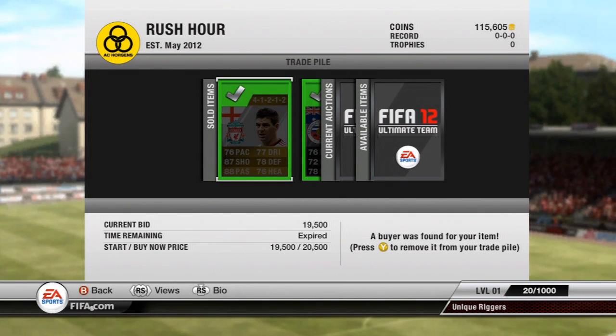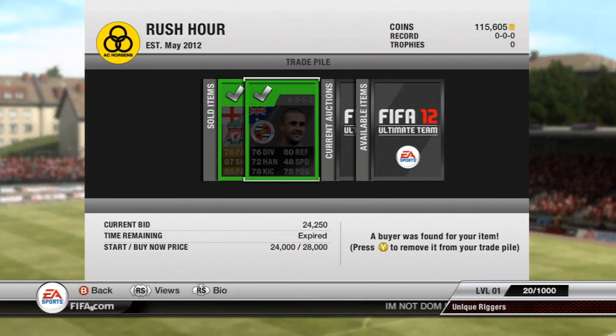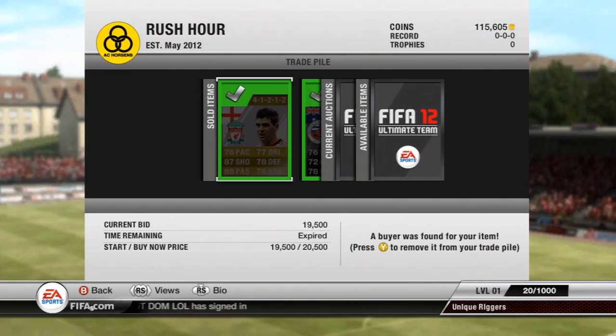Gerrard managed to sell for 19,500 — someone bid on him when he had about five seconds left. And Federici sold for 24,250. So I did make a profit for this episode. At one point it looked like I wasn't going to, because I didn't think Gerrard was going to sell, but luckily someone bid on him. So I made a 15k profit for this episode — I'm happy with that.